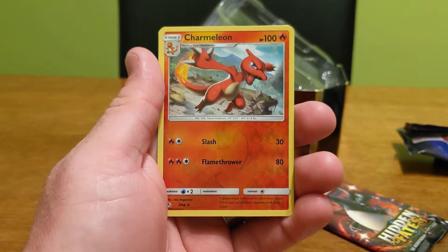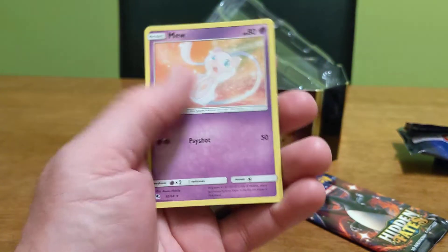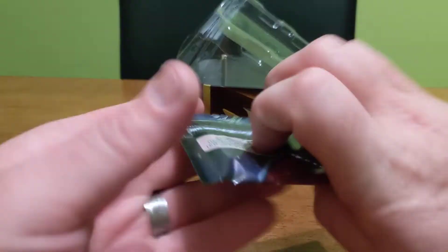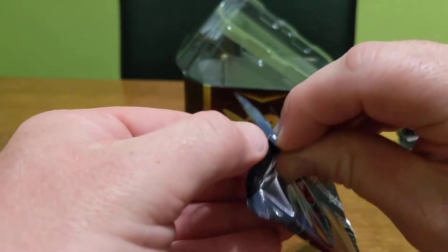Right, I think this is going for the shinies now. Charmeleon in reverse holo. And a Mew. Not too bad, I think. We've already got the Mew though — we've got the Mew as the shiny because we've got the pin box, haven't we? So no shiny Pokemon in that one so far.